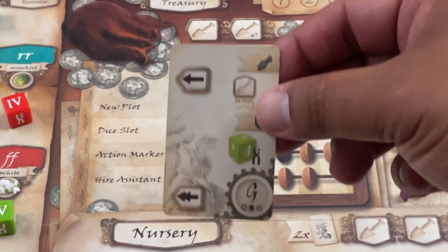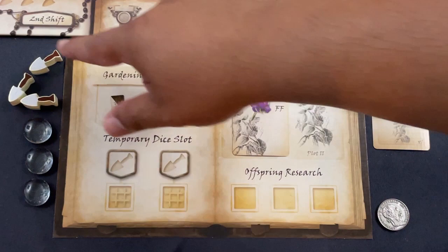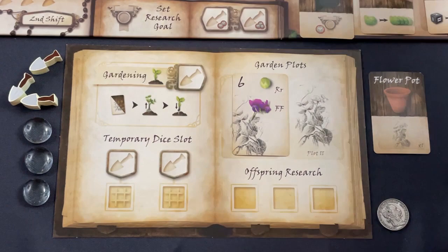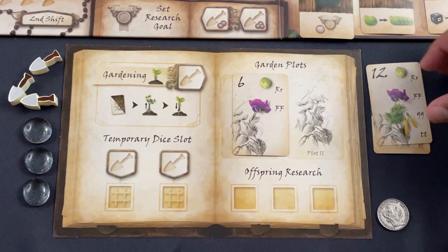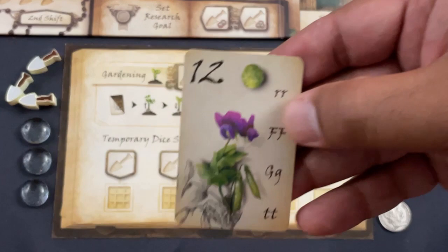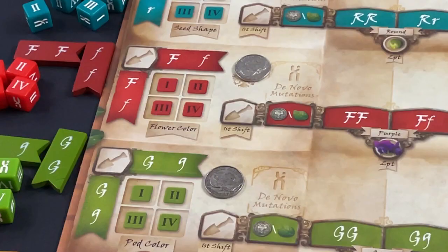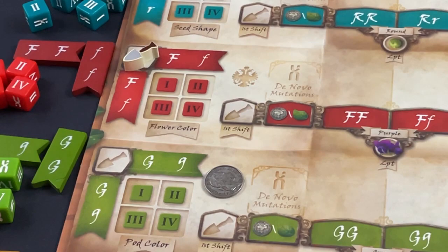I'm ready to begin. I have my initial coin, my resources, research markers, and trowels — the workers. I got a flower pot tool to start, which I'll play immediately: it lets me reach from the nursery and work on an additional plant. I have a couple of cards going for the dominant FF, so I'm going to work on that and set it as a research goal. Another 12-pointer with dominant FF in hand will direct the early part of my game.